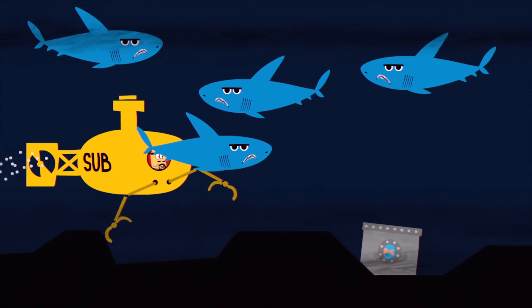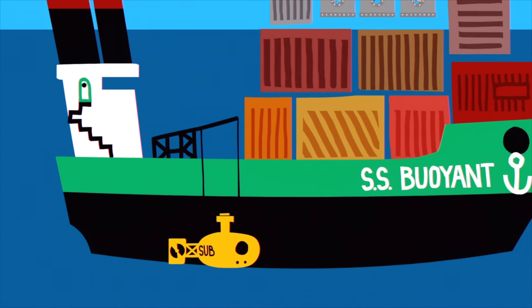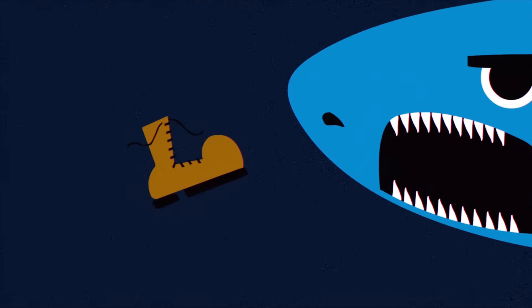With sharks swarming around, you quickly pilot the sub through the first two sectors before retrieving the remaining 7 tanks in sector gamma. You've saved the species, and taken an impromptu dive. All in all, not a bad day — unless you happen to be a hungry shark.